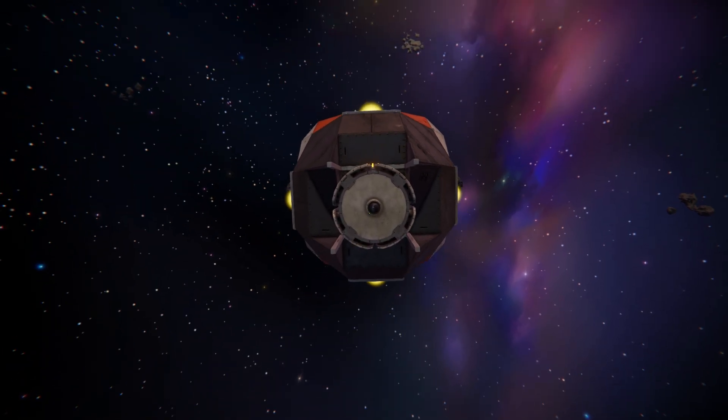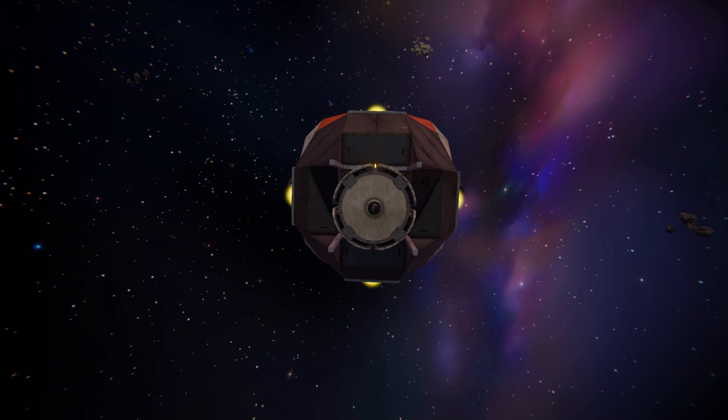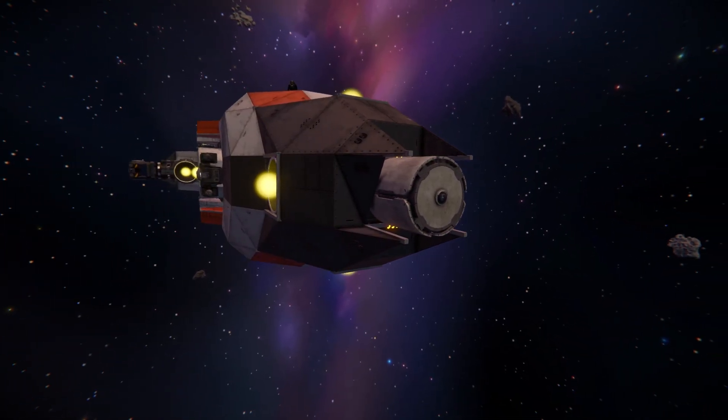Here we go one more time for the outside. At the very front we get a lone camera sitting on a column surrounded by some dark grey steel blocks. Moving around onto the side we can see our hydrogen thrusters for our up, down, left, and right movement.